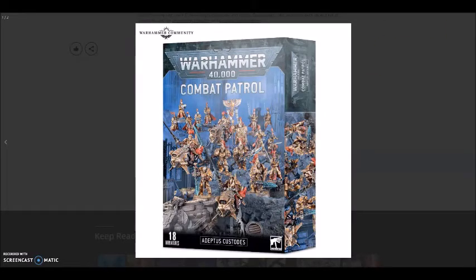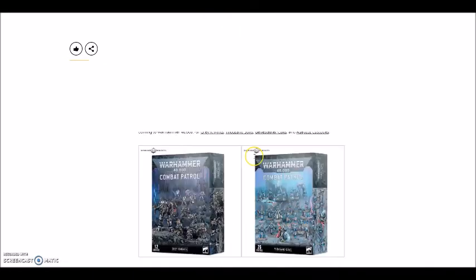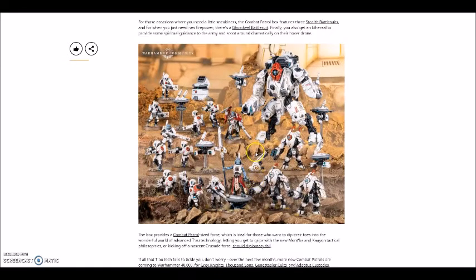Next we're going to do the Tau. If GW wanted to impress me, this Combat Patrol box is a fantastic looking box. If you were to look at this box without knowing what each unit was, you'd just go 'yeah, I want this.' In it you have Fire Warriors — either Breacher or Strike Team — plus their big Rocket Launcher, your Stealth unit, your Ethereal, and your Fireblade. This box is absolutely great value for money.